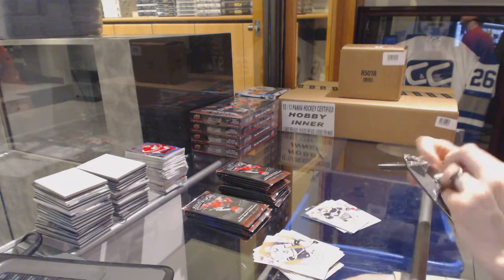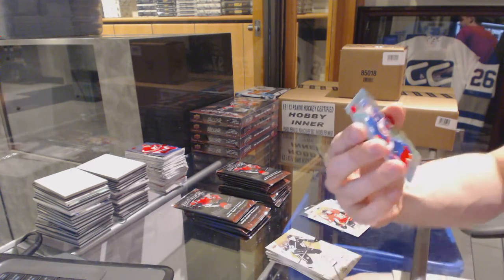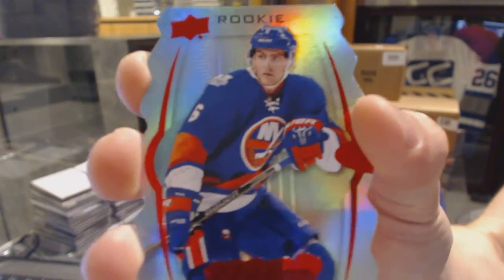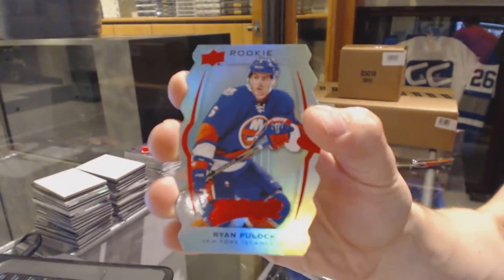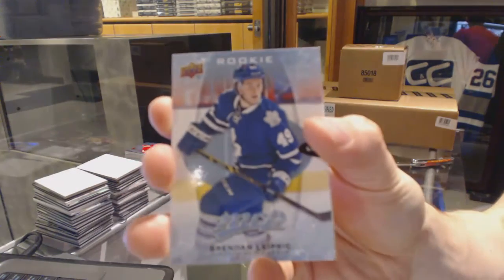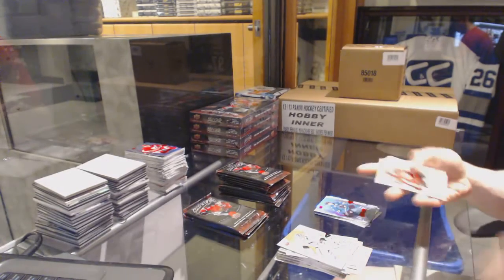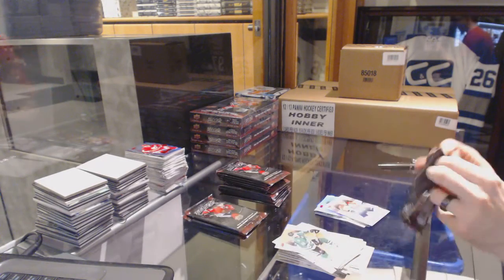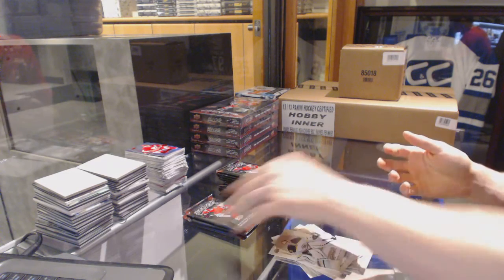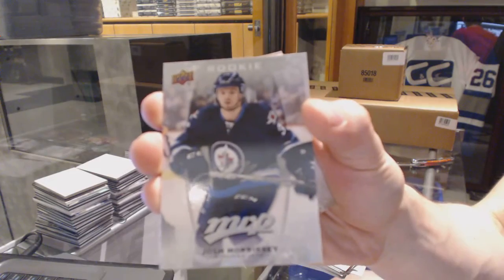Silver for the Bruins, Brad Marchand. Puzzle for the Senators, Cody Ceci. And we've got a rookie Level 3 Teal die-cut for the New York Islanders, Ryan Pulak. Rookie for the Toronto Maple Leafs, Brandon Leipzig. And a Level 1 Purple die-cut for the San Jose Sharks, Joe Pavelski. Silver for the Panthers, Riley Smith. Puzzle for the Predators, Mike Fisher. Rookie for the Calgary Flames, Oliver Shellington. And a silver rookie for the Winnipeg Jets, Josh Morrissey.